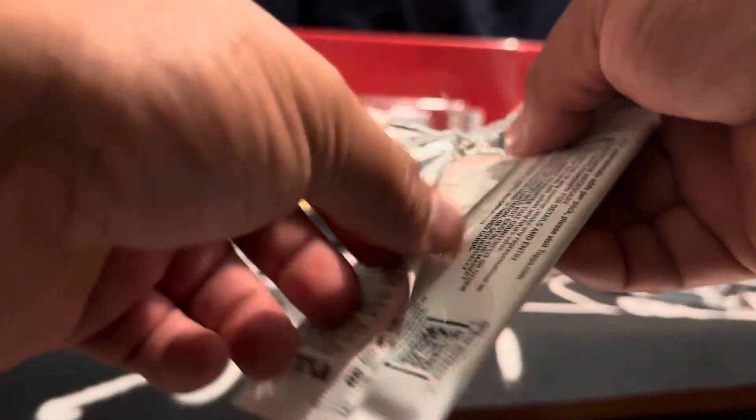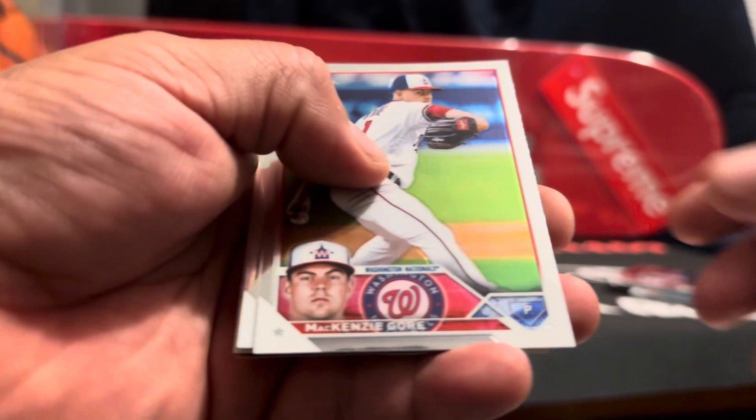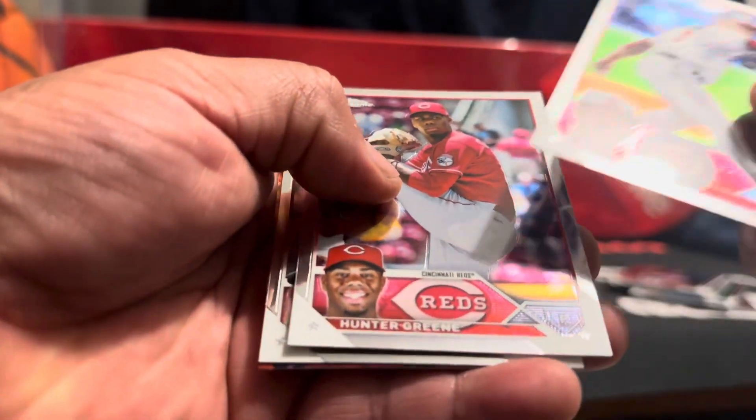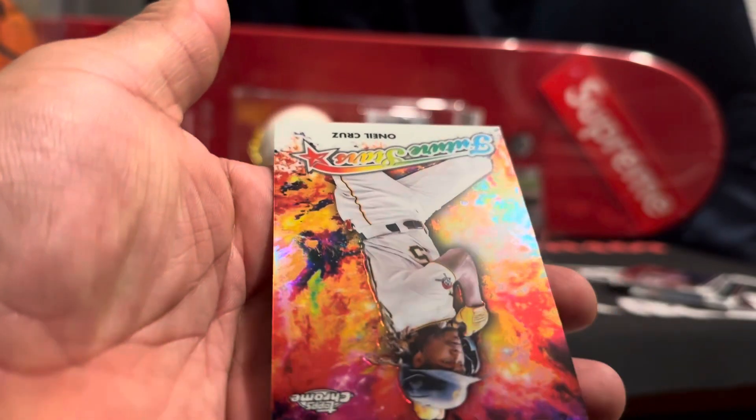That Mookie will be a candidate for MVP, so you want to save those cards too — you never know. Montero, O'Neil Cruz.